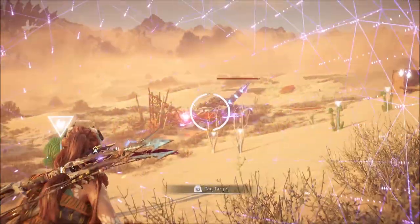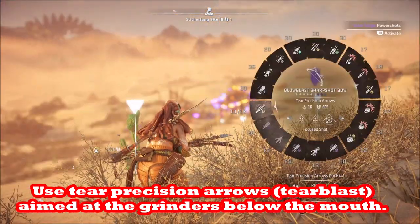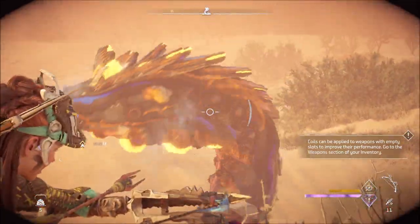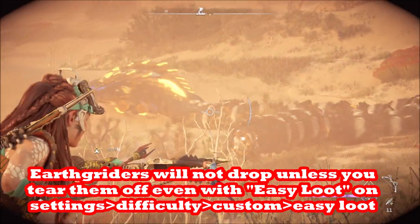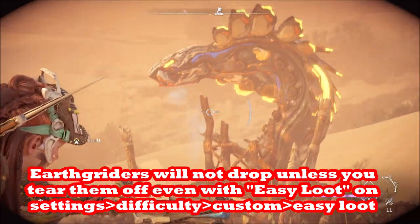We're going to focus on the region just right under his mouth. You can see those yellow grinders underneath his mouth — those are what we're going after. We have to dislodge those with our arrows before he dies, otherwise we can't get them.